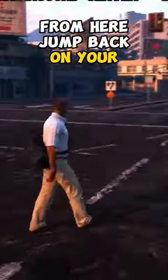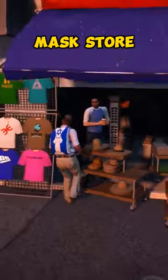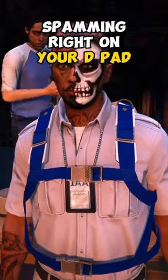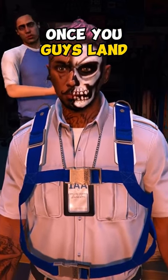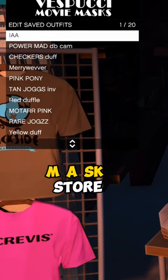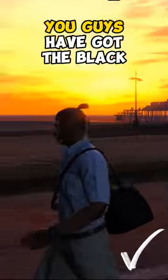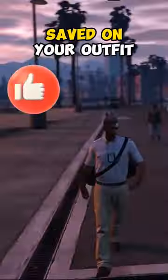From here, jump back on your aerial vehicle and then parachute into the Mask Store, spamming right on your D-pad as soon as you land. Once you land, it should open up the Interaction Menu for the Mask Store. Simply edit and save an outfit and as easy as that, you guys have got the Black Duffel Bag saved on your outfit.